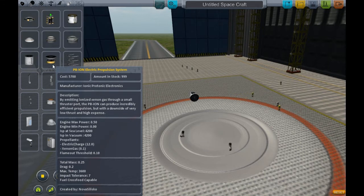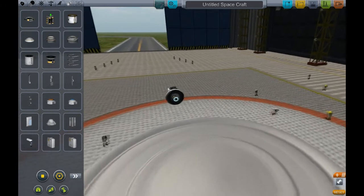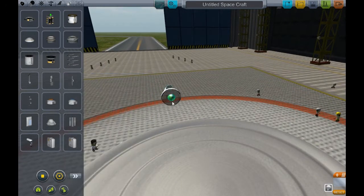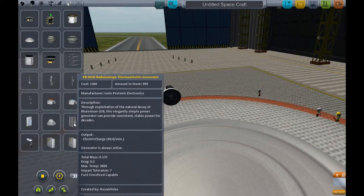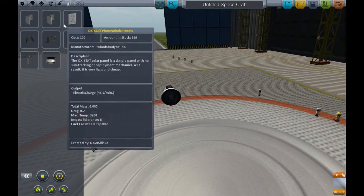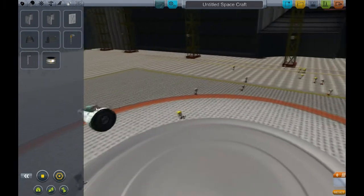Trying to also get your plane to take off with just these electric propulsion systems is pretty much impossible, because they are quite big thrusters — as you can see, only one would fit on the back. There are parachutes, which we've all seen, and side parachutes, and more parachutes. And then there's generators as well. And my personal favourite — solar panels. They produce a lot of electricity. And you can get lights as well.